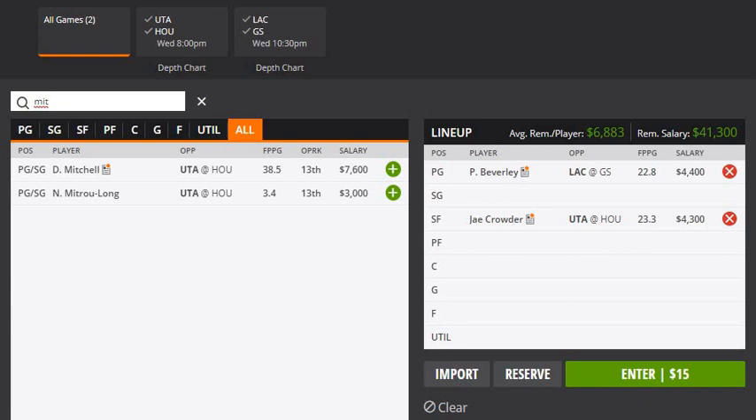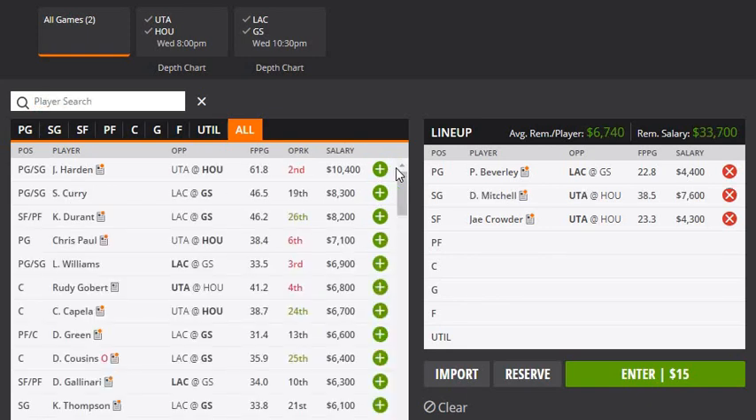My second core player is Mitchell. He's gonna do whatever he can — they're gonna get eliminated regardless, but he'll do his best. Last game he couldn't do anything in the first half and then went off in the fourth quarter. I think he's probably gonna have an even better game, but I don't care about that — all I care about is fantasy points. So Mitchell will be a core player.